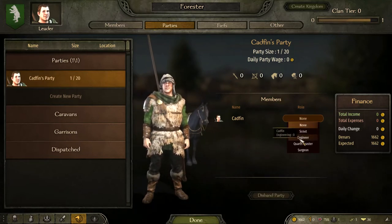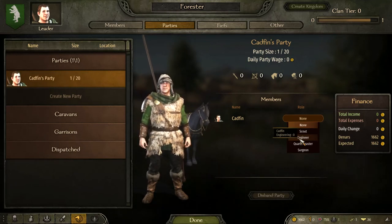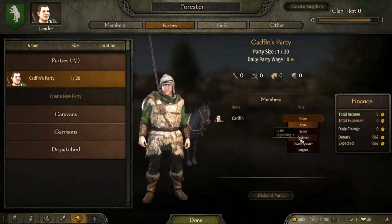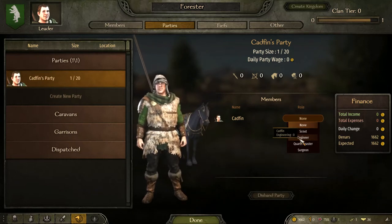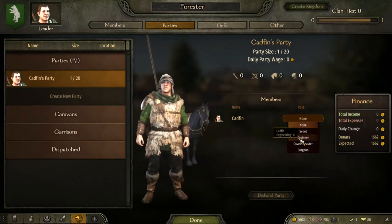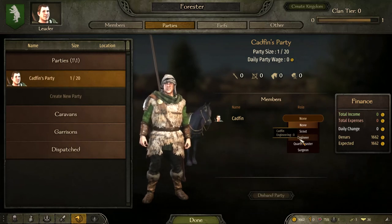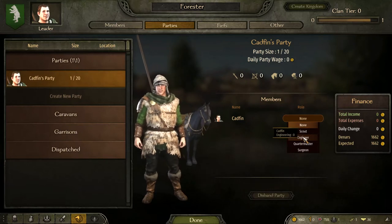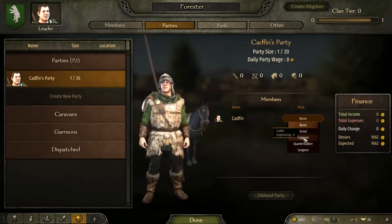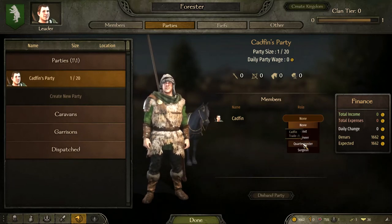Next you've got your engineer. Finding a companion with a high engineering skill will benefit you — probably not in the early game, more in the late game. It helps you build your siege camps at a much faster rate, makes your siege engines have more hit points, makes them more efficient and accurate, less likely to get hit, and they'll build at a much quicker rate. It also helps boost your town projects.